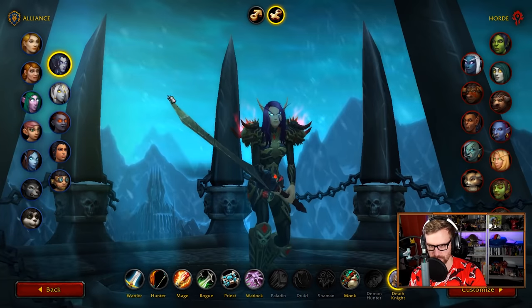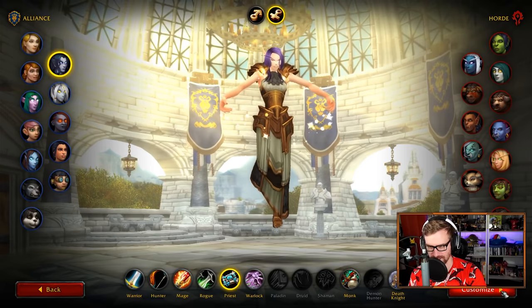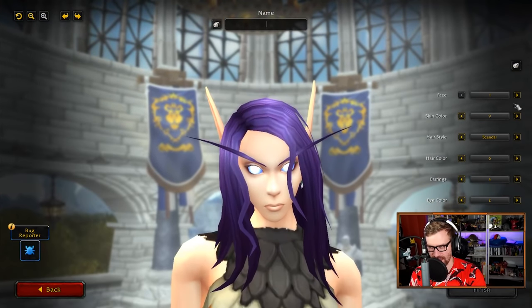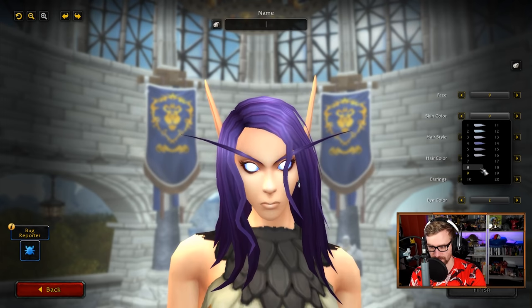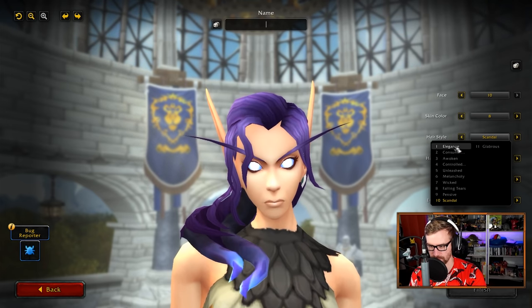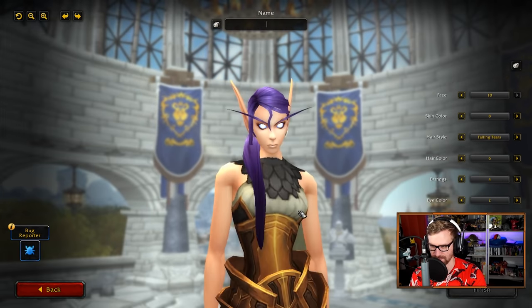We also have some new customization here for some of these characters. As you can tell, this, my friends, is a void elf on the Alliance — that is pretty much a blood elf. Absolutely incredible, all of the different skin colors that we finally now have. You can be a high elf, my friends, even though some of you say you can't — you can, and you get to keep the purple hair and the void effects that it has. Awesome.